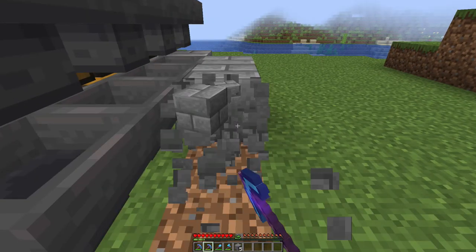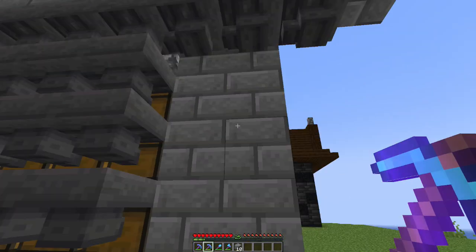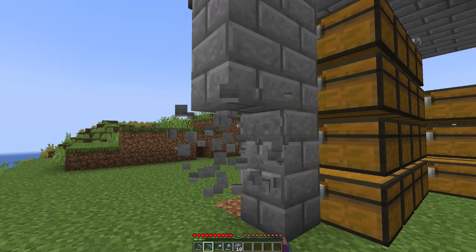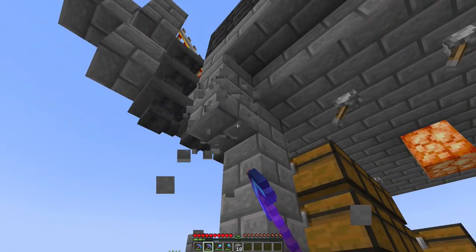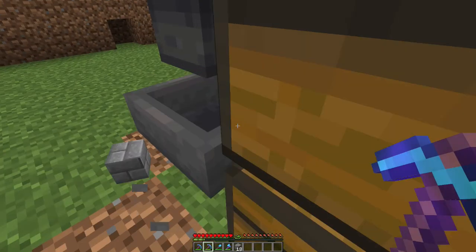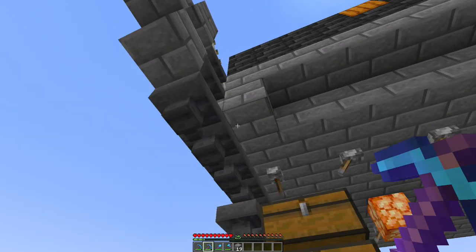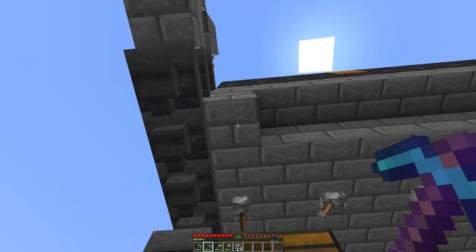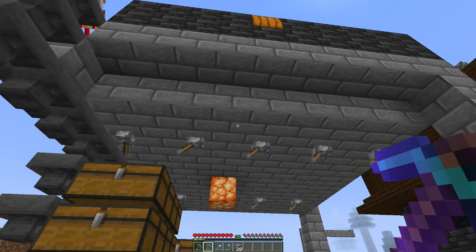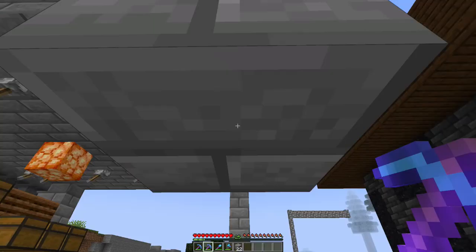Let's go ahead and pull these stone bricks up out of here, we're not going to need this again. Just pull the bare bones, the leggings out of it. Make sure we don't interrupt that thing right there. I don't think pulling this out will do anything — okay, we should be safe. Let's go ahead and pull this thing out. We can hear our other villager on the inside.